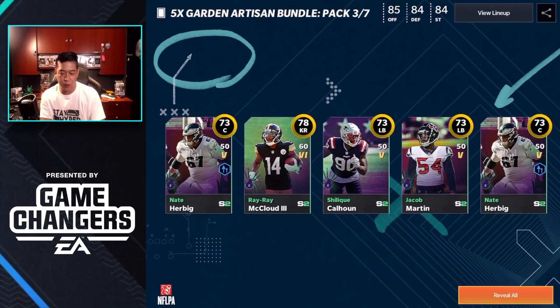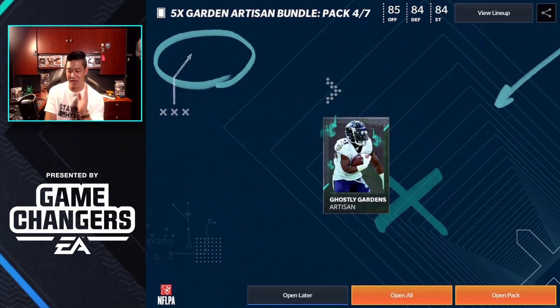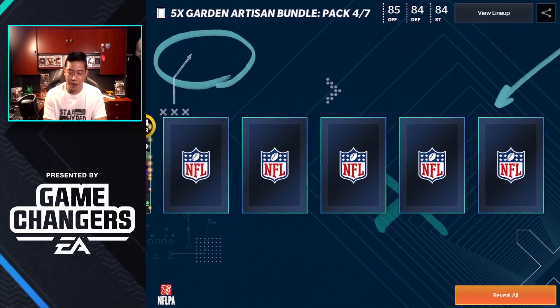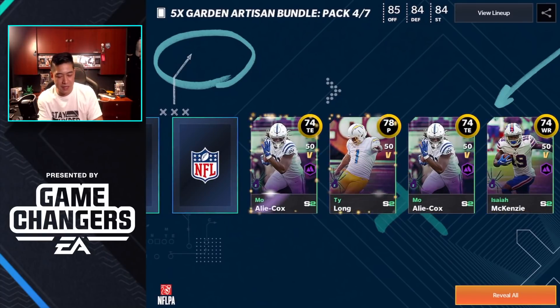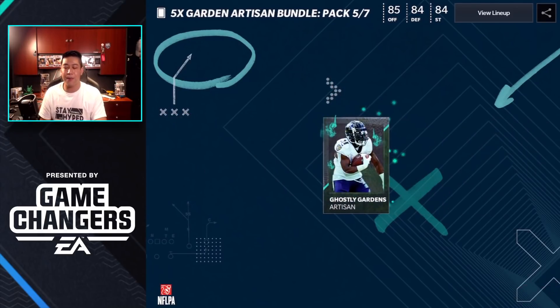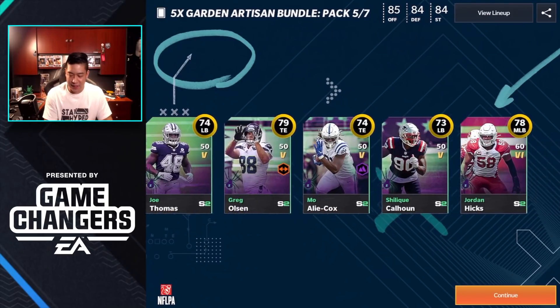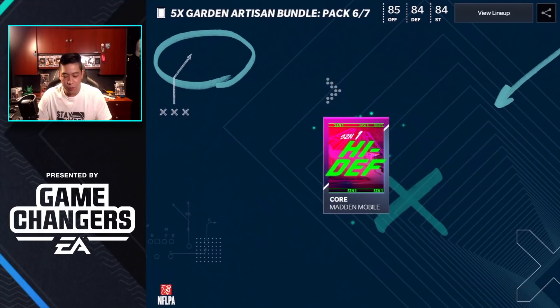It looks like we struck out in this pack — possibly if you pull the Will-o-Wisp it might be the first item. We'll test the waters pulling a few more. No Will-o-Wisp in this pack, and we don't even get an elite. Two very dry packs after some hot fire. Let's reveal all — there's one elite, but no wisp in that one either.